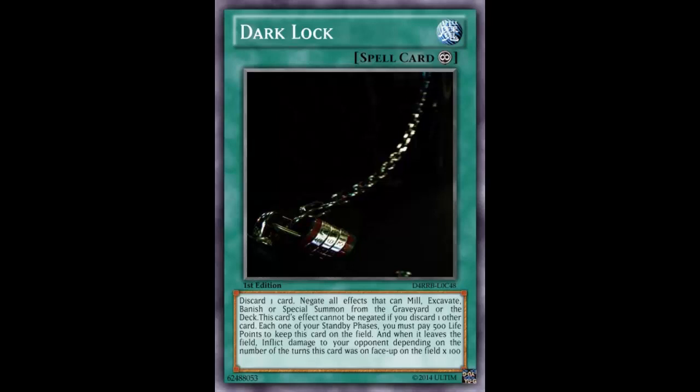This card is called Dark Lock and its image is of a real-life lock. New card art has been getting better but it's not going to be all realistic like that — it kind of looks bad because it doesn't even look like a Yu-Gi-Oh card.